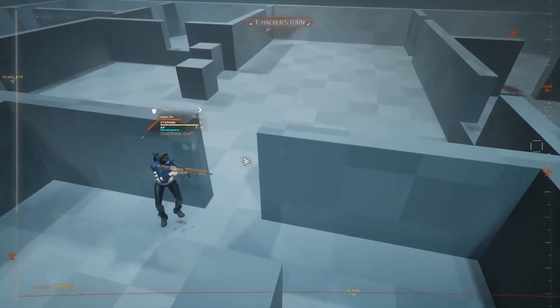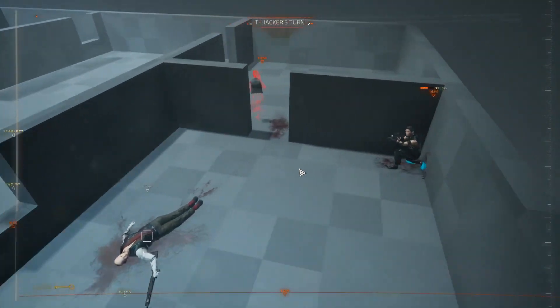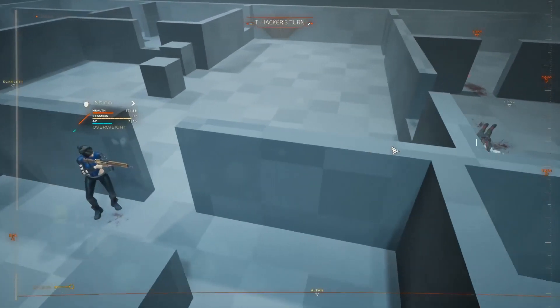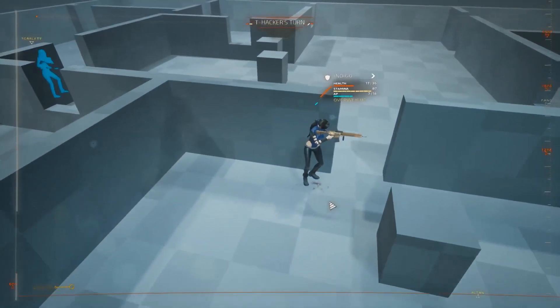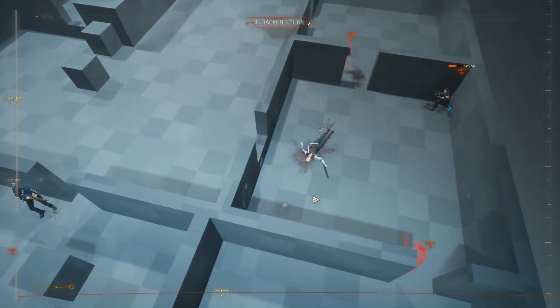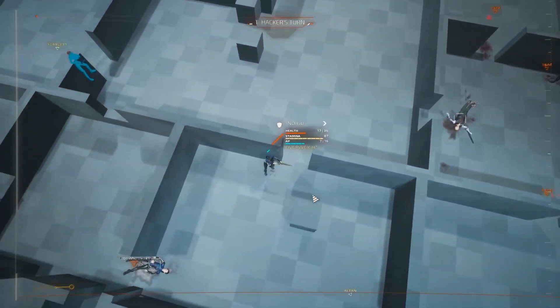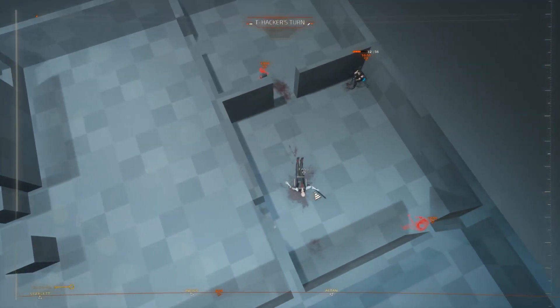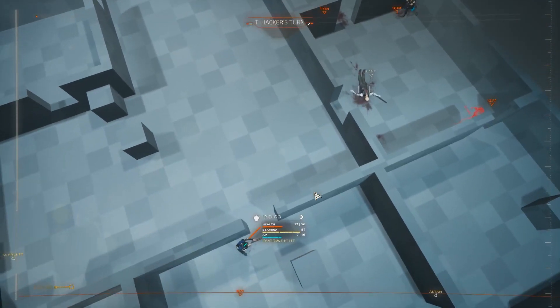The amount of action points you lose depends on the weapon. If you get suppressed by a shotgun, it's going to be much worse than with a pistol or even an assault rifle. Basically, the more damage the shot would do, the more you are suppressed. But the weapon itself also factors in — if it makes a lot of noise, it would be more threatening.